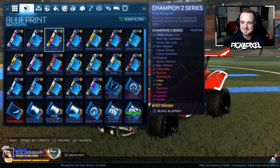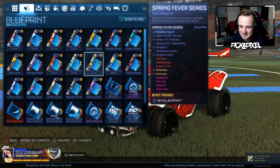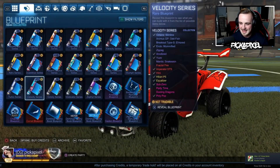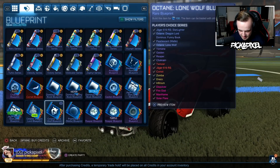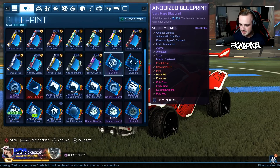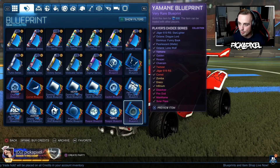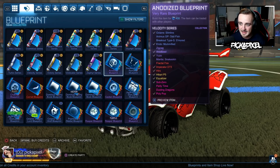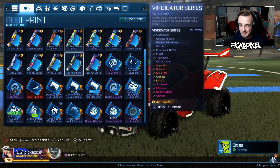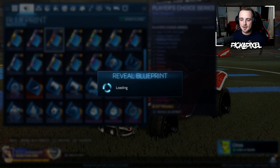We're opening all kinds of random blueprints now. Let's go with Velocity — give me that Dueling Dragons. It's a very rare paint finish. What does that cost to make? 400 versus a regular very rare wheel at 500, paint finish at 400, and I'm guessing a very rare decal is 300. It's all a bit weird.